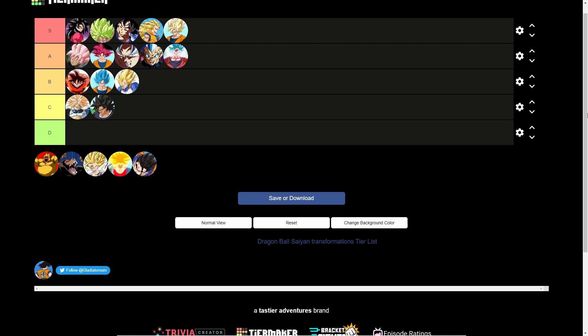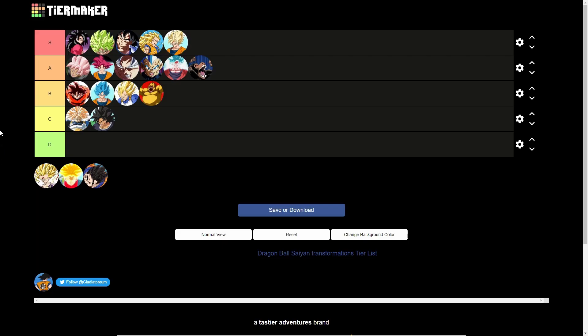The Great Ape and Golden Ape forms — I'd put the regular Great Ape at A tier and the Golden Ape at B tier, which is kind of weird because some people would say the Golden Ape looks better. But I like the original Great Ape form. Maybe I'm tweaking, maybe not — but again, it's my list.